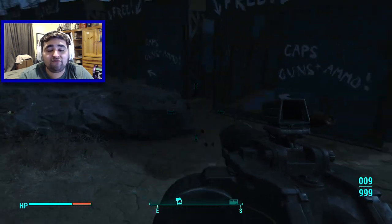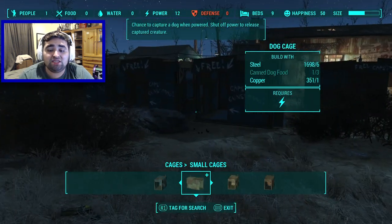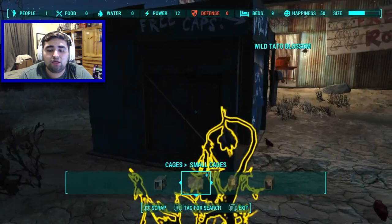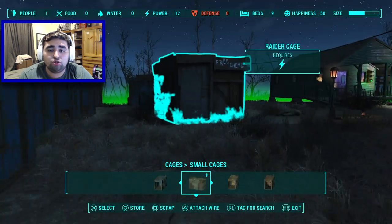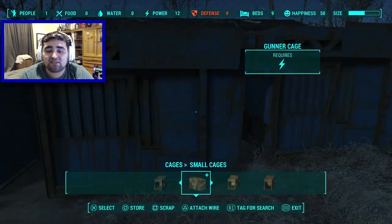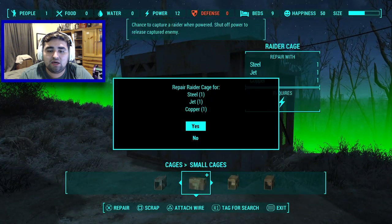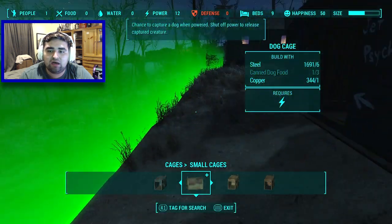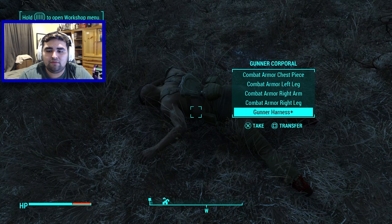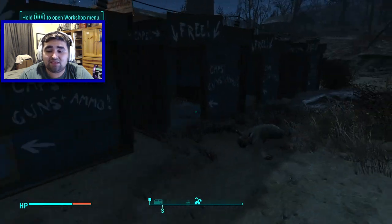You can trap raiders like that and easily abuse the system. After each capture and release, you have to repair the trap — it gives you an option to repair. A trap that hasn't been activated won't show the repair option, but one that has been activated will, and it costs a small amount to repair.